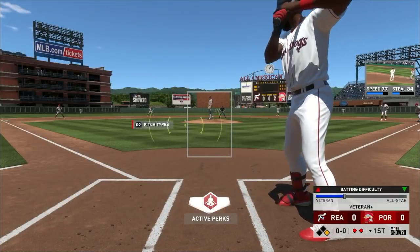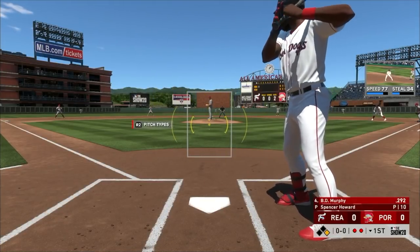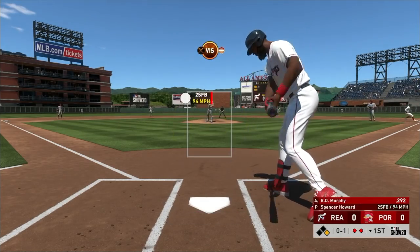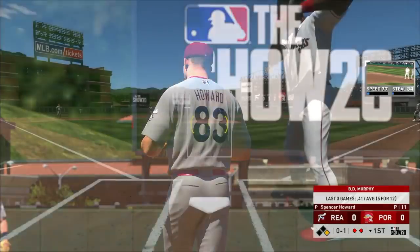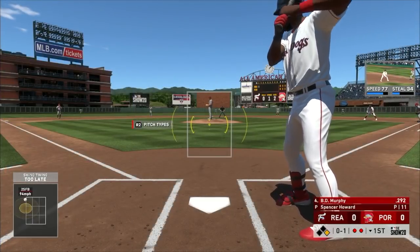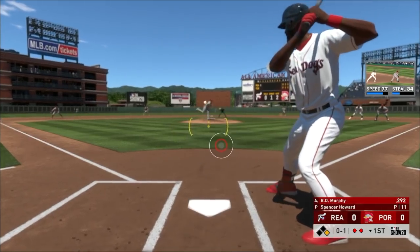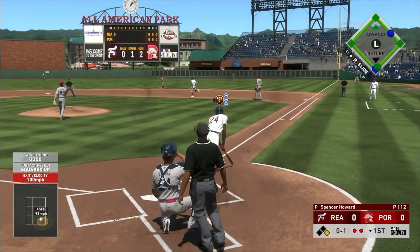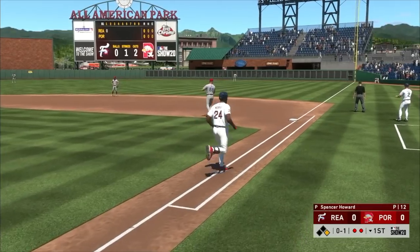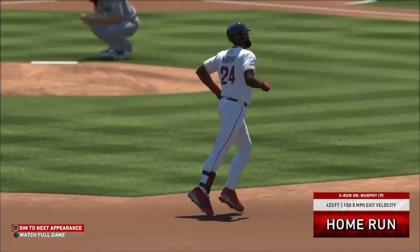BD Murphy comes to the plate for his first at-bat in game three, two outs with one on first. Offering on its way - I don't want to use the Juice on this at-bat if I can help it. Actually never mind, we got a runner on - let's use the Juice and see if we can get a decent hit. Crushed! Off the Green Monster! We got our own Green Monster!